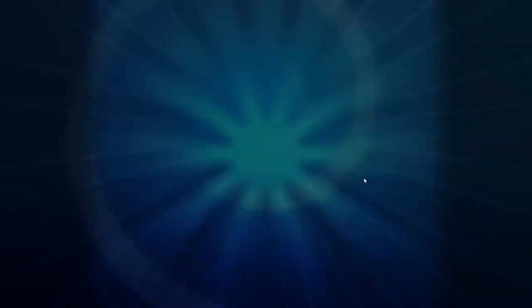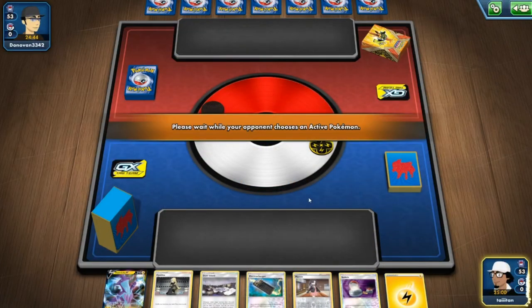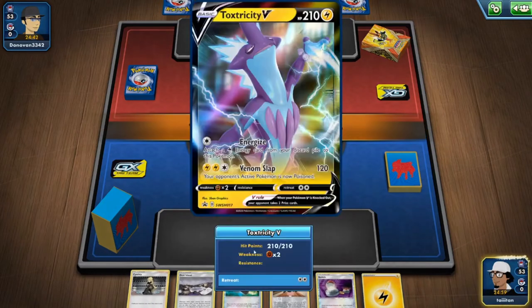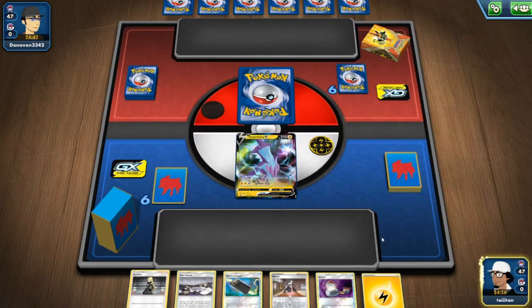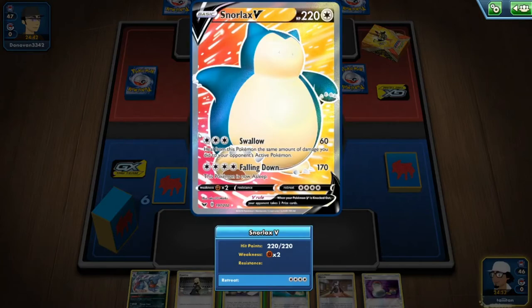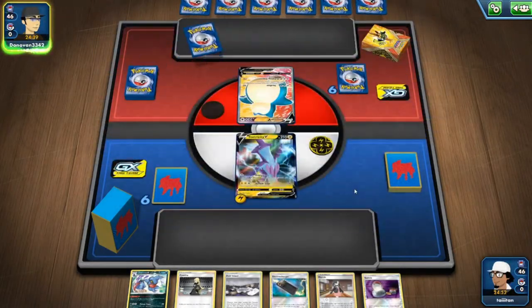Let's do one more quick one. Dust Island is good. I did not even see the typing — it's half a cocoa, so I'm assuming a Lightning type. Very interesting — Snorlax V! This is the first time I've faced a Snorlax V Max deck.